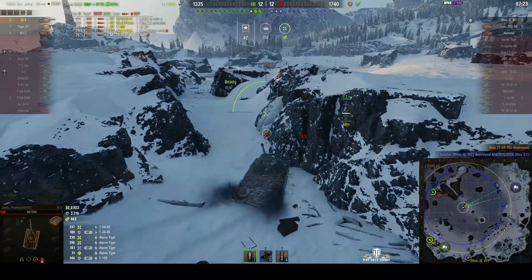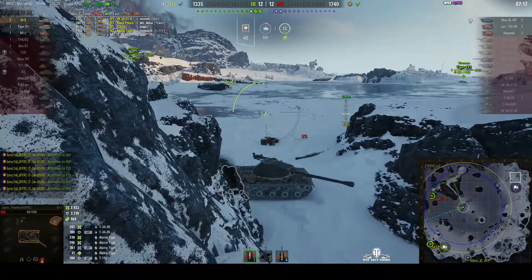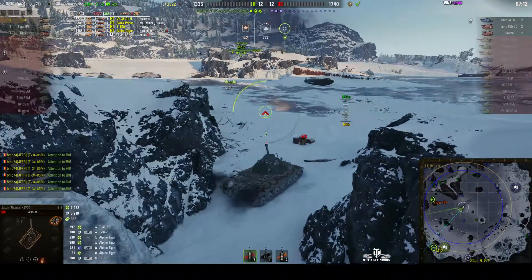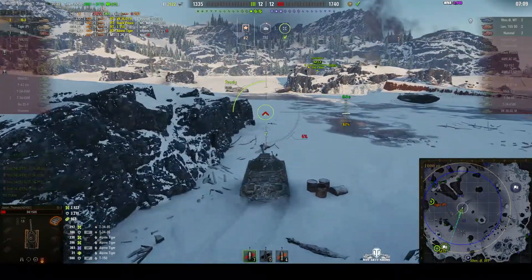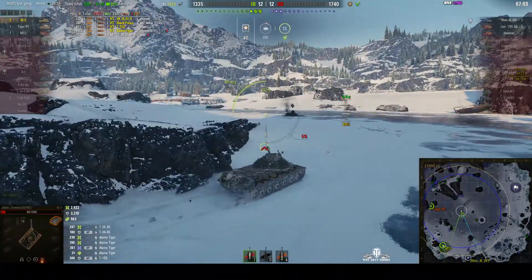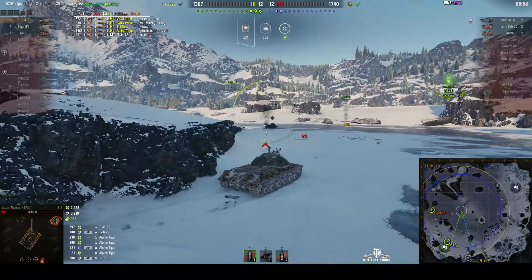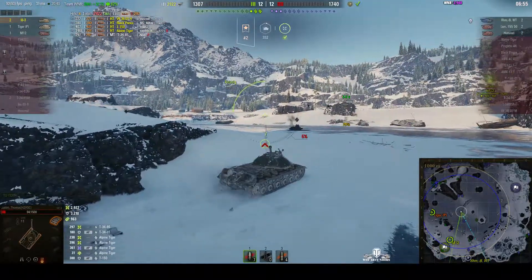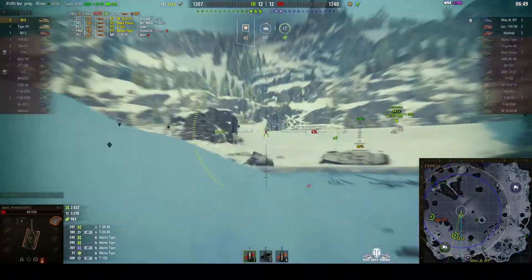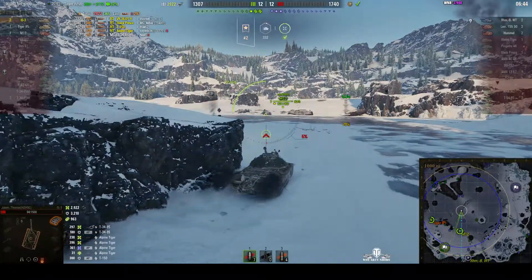Is Jason going to head north? No — I think really what he ought to do is go after that Borsig. That Borsig has only got the M12 between him and the cap. The Tiger P is going down the west side. We've lost the Strv. The question is, we can't see the Borsig — will the Borsig see us before we see him? That Borsig might have either a 128mm gun or a 15cm gun, and they can do considerable damage — far more than our alpha damage, far more than our health with one shot.